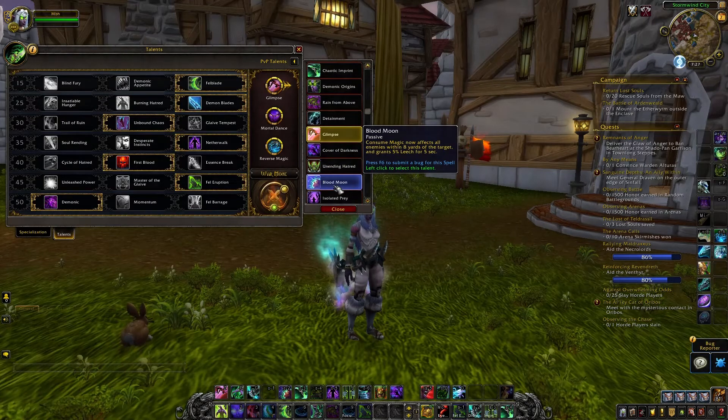Blood Moon — what it does is it's an AoE purge. What Consume Magic does is it removes one magic benefit from the opponent, and then has a 20% chance to actually remove a second one. What Blood Moon does is turn it into like an Arcane Torrent — so like Blood Elf Arcane Torrent — it removes one beneficial magic effect from everyone within eight yards. You essentially get two AoE purges, which is pretty cool. Going up against casters or something where people are stacked, this would be really nice — but otherwise it's niche.